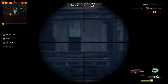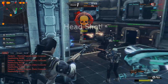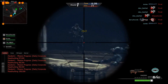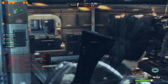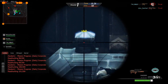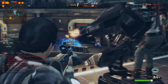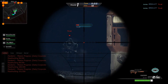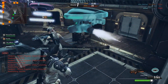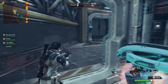Sirve mucho para hacer compañerismo, armarse estrategias; tiene que haber buena comunicación, más en el modo pesadilla, porque ahí los respawns son limitados. Aquí en modos más fáciles uno puede hacer respawns las veces que quiera. Pero en el modo pesadilla no — hay que ser muy estratégicos porque los spawns son limitados. A veces algunos mapas te dan nada más 20, otros 25, otros 30, dependiendo la dificultad del mapa.